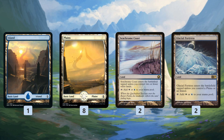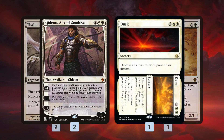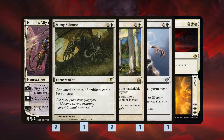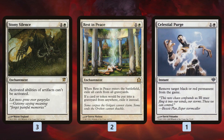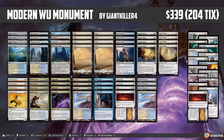For the mana base we get a bunch of fetches, a shock land, some basic lands, and some blue-white duals. In the sideboard: Thalia for spell-based and storm-based decks, Kataki as our answer to Affinity, Gideon and Dusk/Dawn for controlling matchups. Stony Silence covers Tron and Affinity, Rest in Peace for graveyard decks, Celestial Purge for Death's Shadow, and Pithing Needle and Runed Halo to deal with problematic permanents.